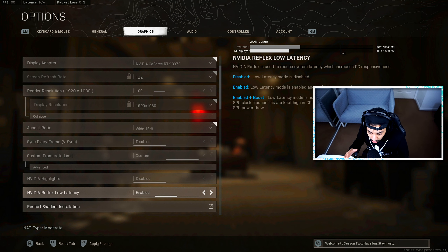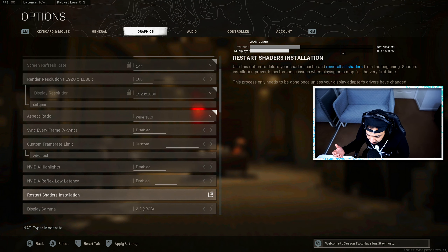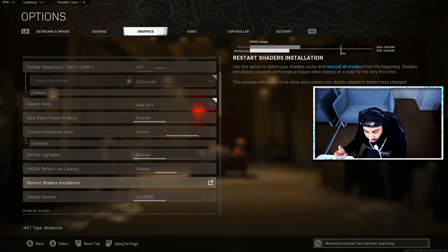Reflex Low Latency is something I didn't use before, but I've started using it once I understood how it works. It actually reduces latency within your PC itself — it's not about internet speeds; it's about making sure that when you perform an action on your PC, it shows up on your display with the lowest possible latency. Some graphics cards can use Enabled Plus Boost, but I just have it set to Enabled, which works perfectly fine. Also, make sure you always have the shaders installed, otherwise your game will behave really weirdly and even a high-end GPU will only get around 60 FPS.